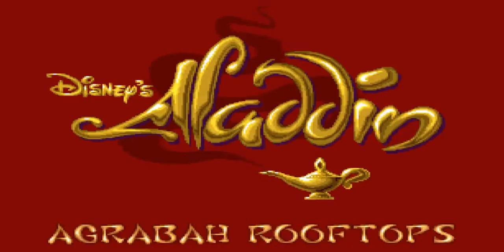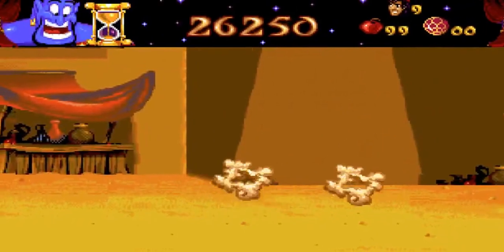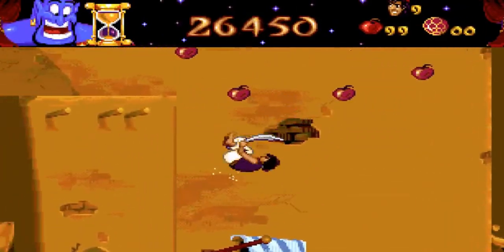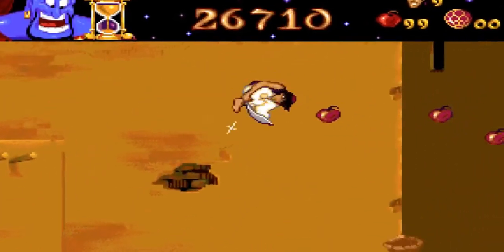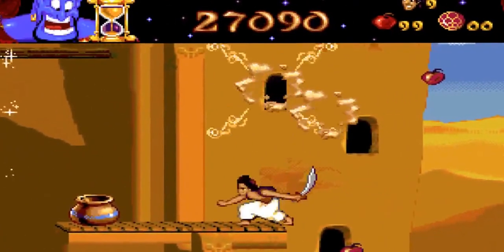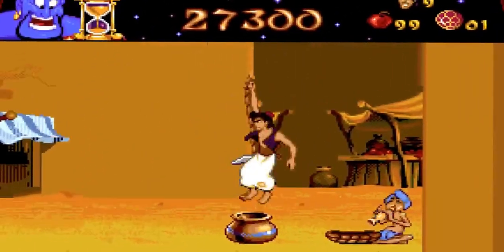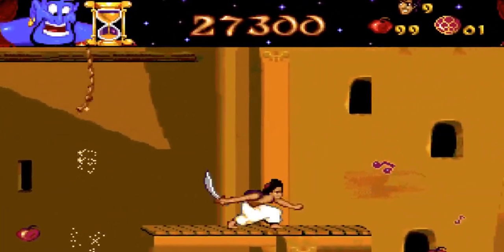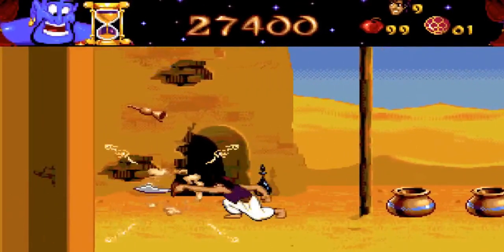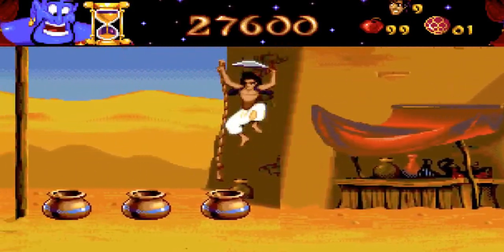No Abu bonus this time. We come to what is actually a pretty hard level in terms of losing health. Later levels focus more on trying to kill you through falling down, but this level focuses on making you lose lots of health. You have small snakes, a bunch of guards, people throwing pots from windows, and weird bug creatures.